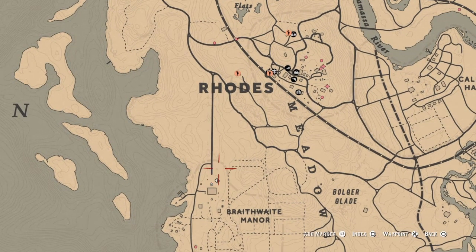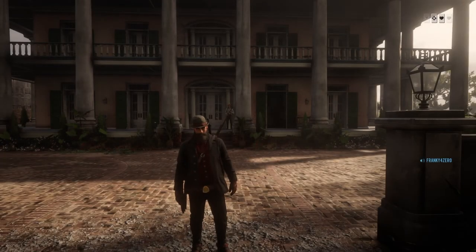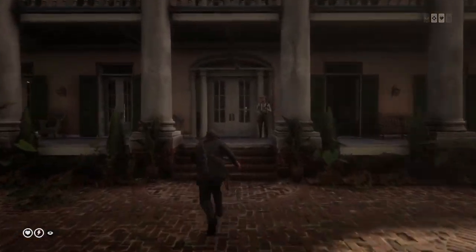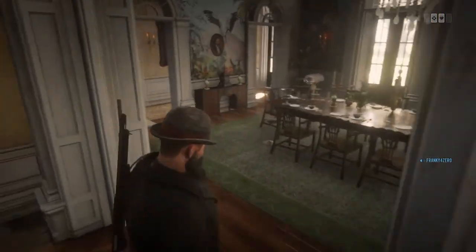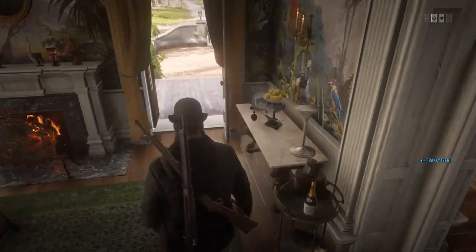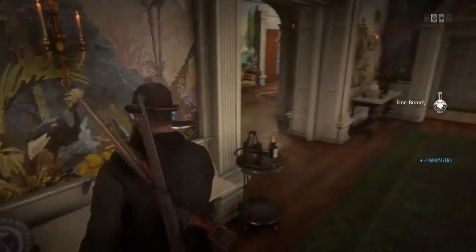The good thing about this is you can run right up here to the fence and sell your jewelry. So let's get into it. You're going to come to the mansion here. Come in the door, and as soon as you come in the door, don't pick up anything. Come around the corner and you're going to see this fine brandy on the table — pick that up, don't pick up anything else.